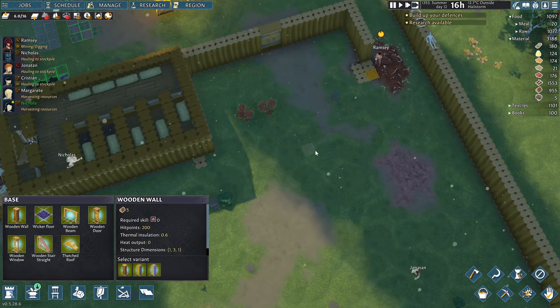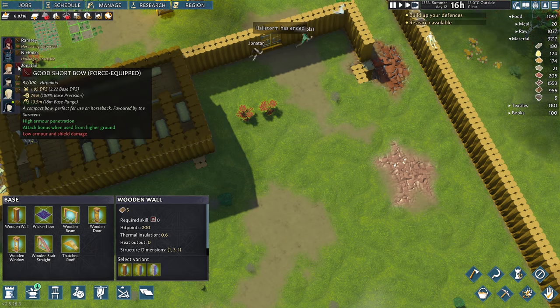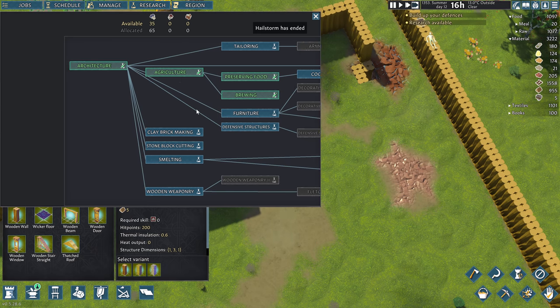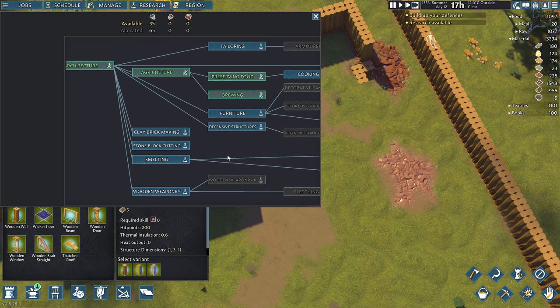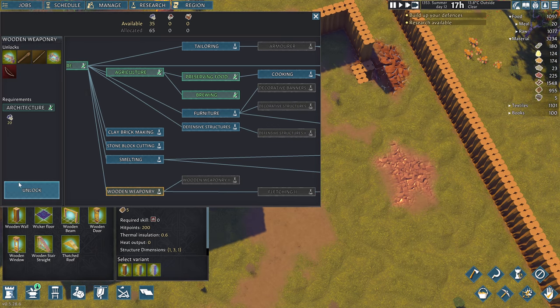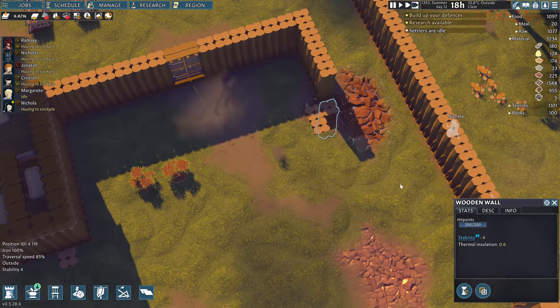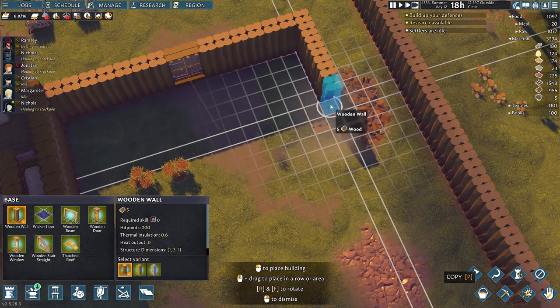I feel much better about the next raid coming in. We'll have to skill up Jonathan and make some more bows. We should probably get on the research here. What do we want next? Stone block cutting — not super interesting. Wooden weaponry — short bow, yes please. Okay, we got that. We need to build the workbench for that. Settlers are idle — we'll fix that. Let's build the back of the building here.